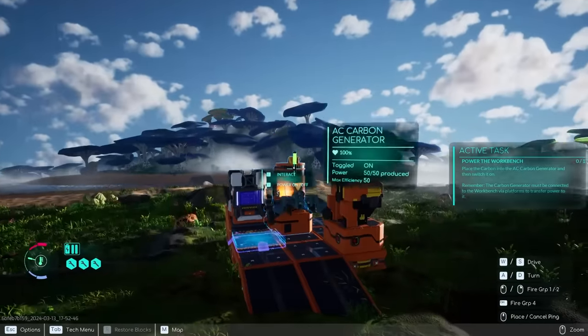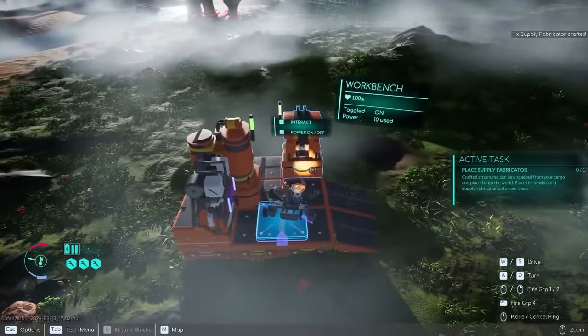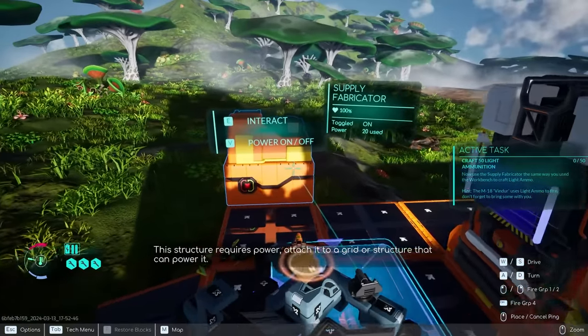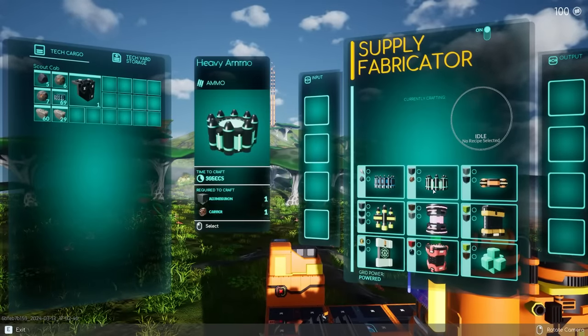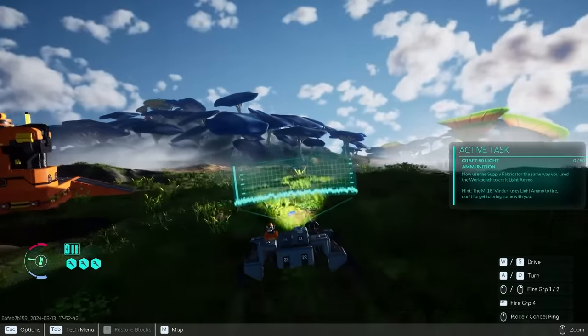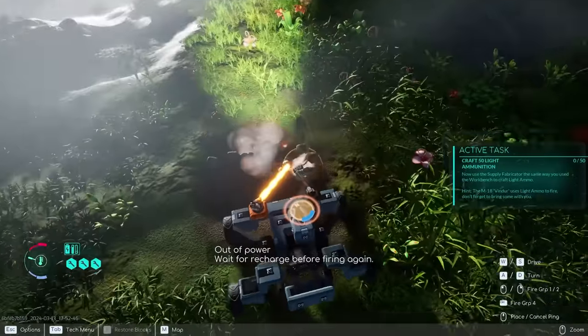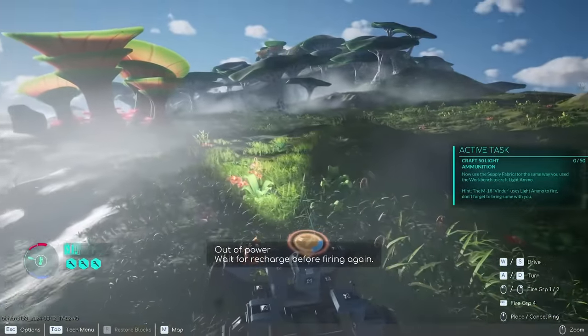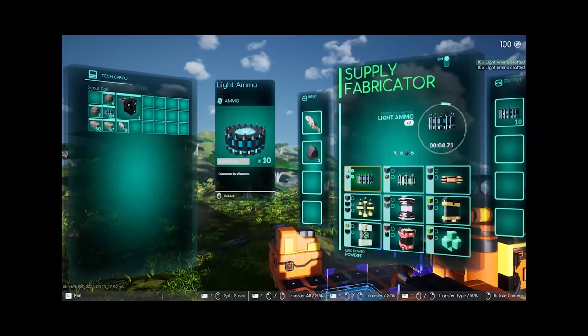We can dump 30 carbon in there. And now let's make this new supply fabricator. I'm going to need a bigger platform — just extend it a little bit out, and now the supply fabricator is done. I can start to make more ammo for my guns. I just need a little bit of aluminum and my bloodhound-like senses know exactly where that's at. I've found if you just gyrate the laser over the rocks, sometimes you hit their weak spots without even meaning to. Now 50 light ammo coming right up.